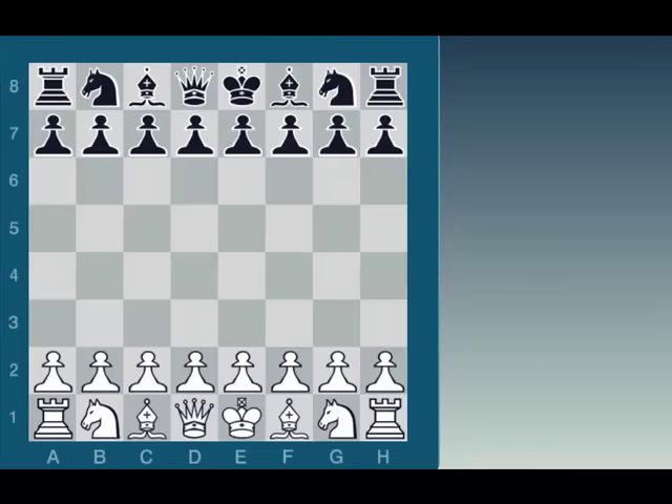Chess games start out with a balance of power, but with the first move white has an advantage in time and usually uses this advantage to gain some center space, as Carlsen did in this game with e4. Black usually responds with e5, matching white's center influence, but in this game the B player played d6, not influencing any of the two center squares in white's territory. It's a more complicated opening, and I hope the B player knows what he's doing.